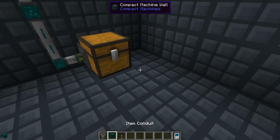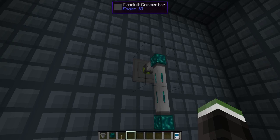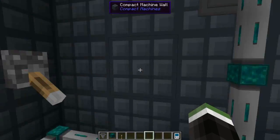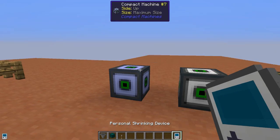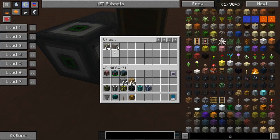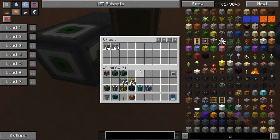To export items works the same way as exporting power. Put items into the buffer inside, set the interface to exporting, head back to the overworld, find that side — north — and put down a chest. It automatically pushes the items from the buffer into the chest.